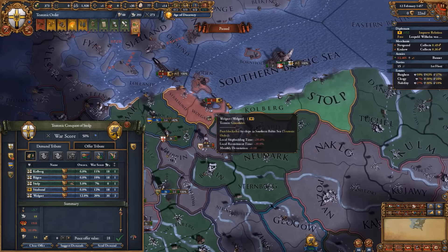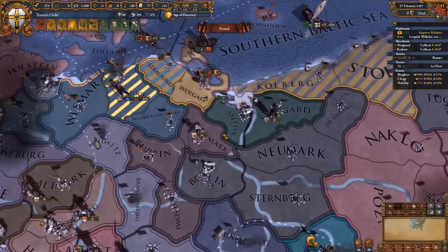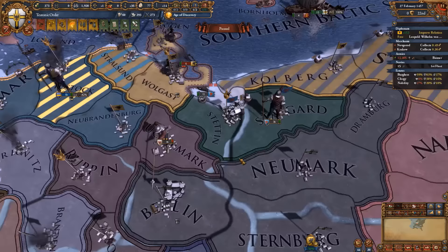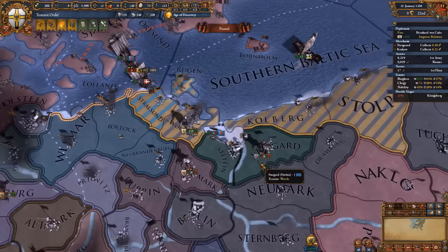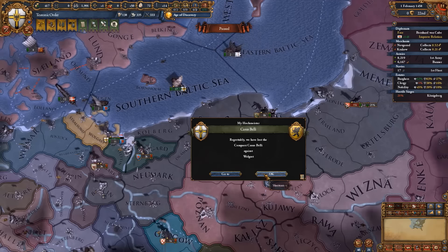From Volgast, because of aggressive expansion, we can't take too much for the time being — just the two provinces of Kjölberg and Stolp, plus war reps and trade power. Also note that because Brandenburg was attacked by Stetten but Stetten lost the war, I just cored up those lands — I couldn't release Brandenburg and feed them back since Stetten didn't have a successful war. So you do have to adapt based on your situation. Volgast is now fully sieged down and we're taking Kjölberg and those provinces, with almost no coalition forming.